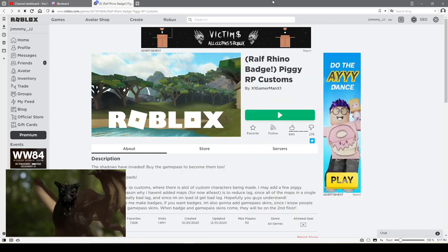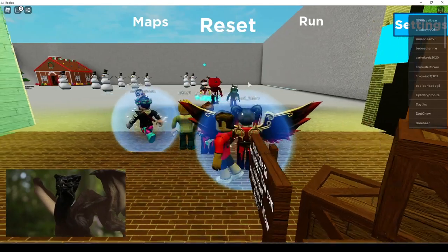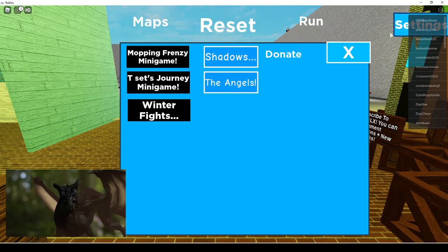Hey guys, welcome to how to get the Cyborg badge. We are playing Piggy RP Customs. Let's jump right into it. First thing you want to do is go to Settings and then go to Moppy Frenzy minigame. You're going to be teleported and then Officer Doggy is going to try to get us.